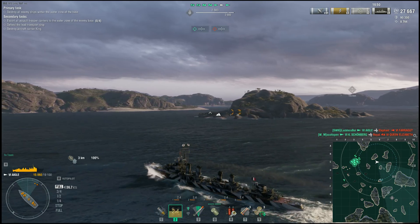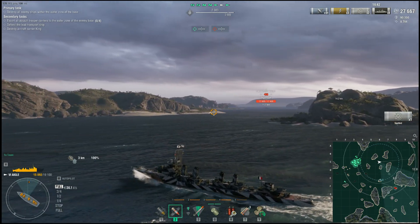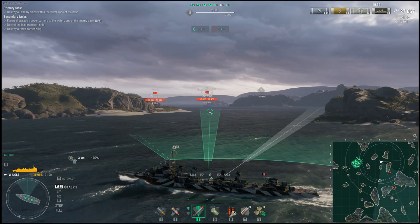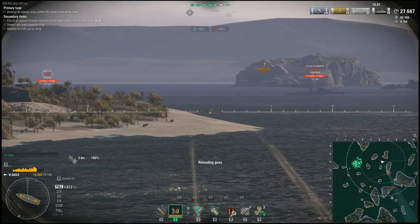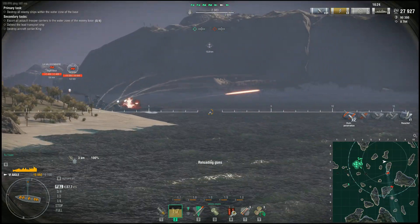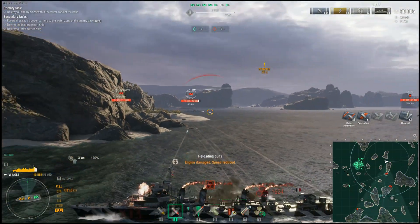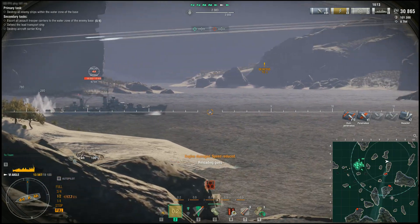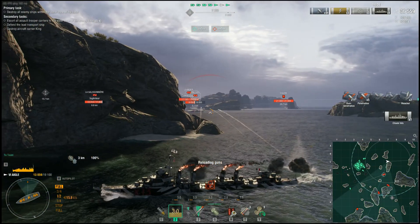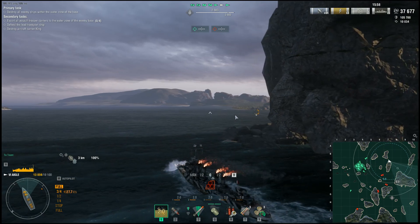Next we have the Dallas — a little bit scary. We're going to use guns against the Dallas as we use the island to hide. Dallas does have slower turrets, and there's our engine knocked out — but we're fine. We get a citadel on the Dallas as we use the island to block shots, getting a little bit of damage on her. I have engine repair so I'm not going to use it yet — maximum speed is now minus 13 percent.